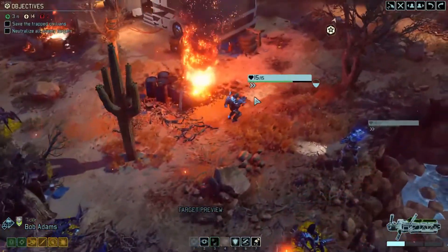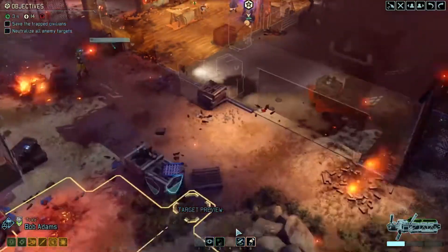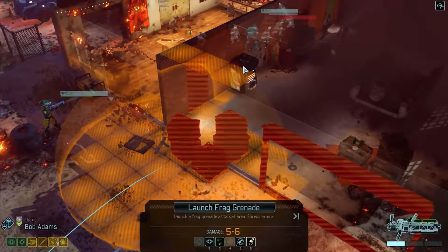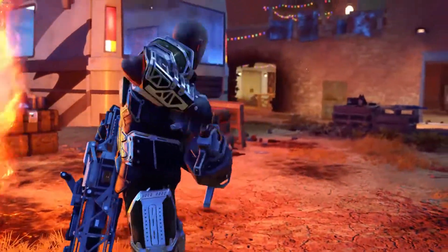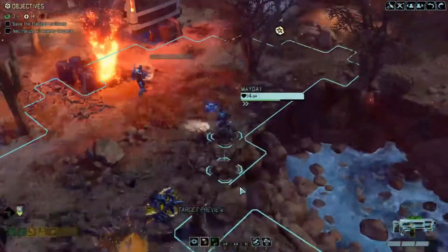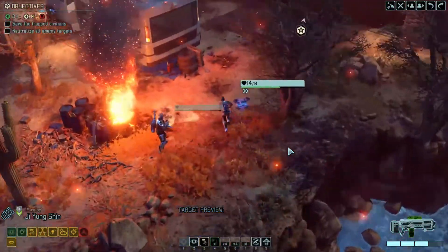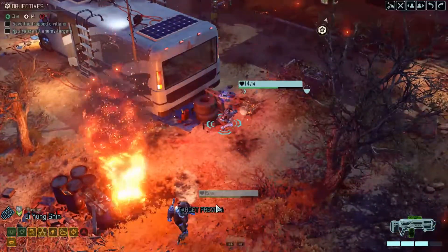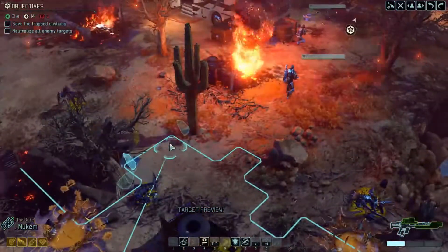I could potentially launch a grenade right here, maybe break some of this cover — why don't we do that? Actually, that sounds pretty fantastic — it's not going to kill anybody either. Mayday — I don't think I'm going to have eyeballs on this guy yet. So what we'll do is get an overwatch in here. Duke Nukem — put you behind this cactus here.